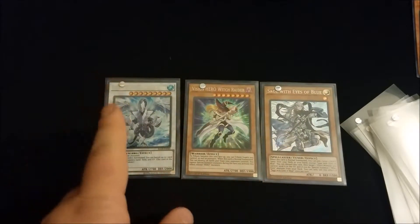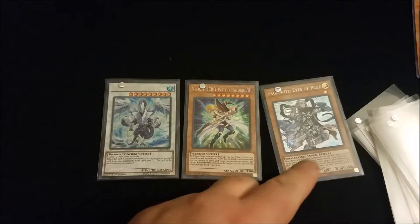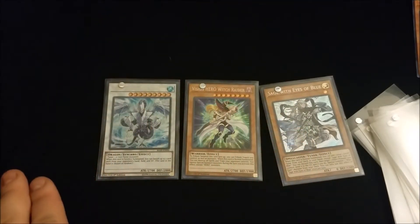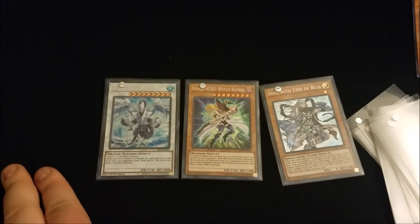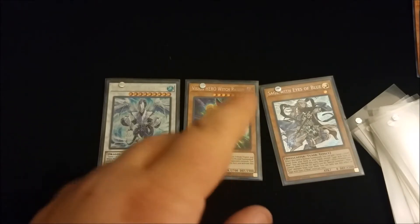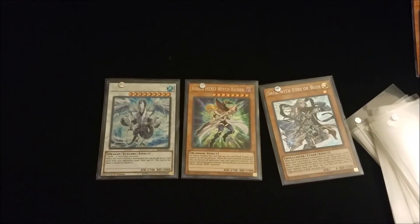Not too much happening with the second set, but we did get a Trishula, Vision HERO, and Sage with Eyes of Blue, which is still really good. See you guys next time for the next opening — hopefully it'll be better and we can end strong. Thank you guys very much!